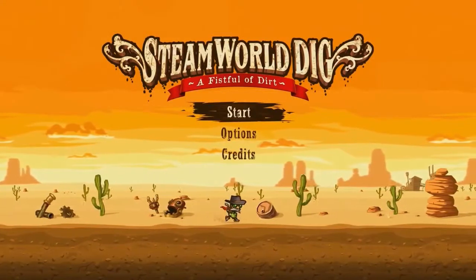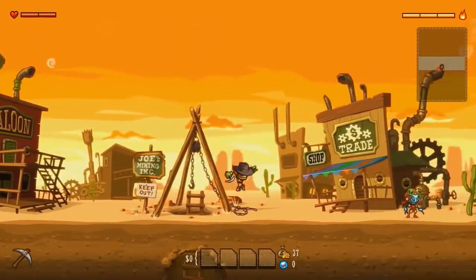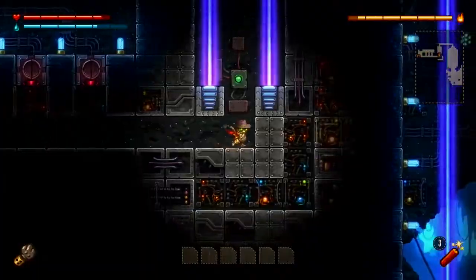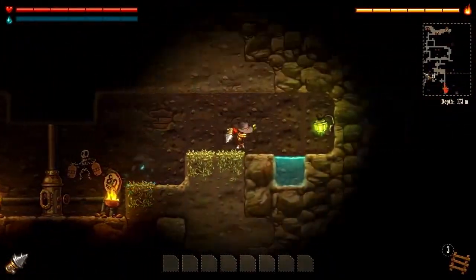SteamWorld Dig is the latest indie game to make it to the PS4 and Vita. Previously available on 3DS and Steam, SteamWorld Dig is a mining platform action-adventure game created by Swedish independent developer ImageInform, with elements of Spelunky, Mr. Driller, and the sub-genre that has become known as Metroidvania.